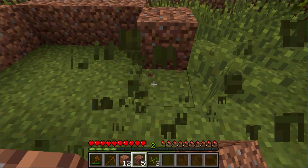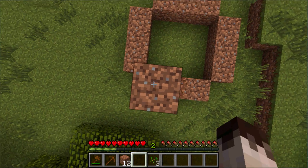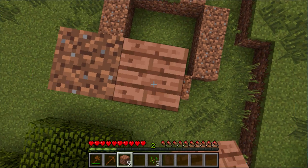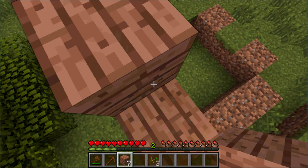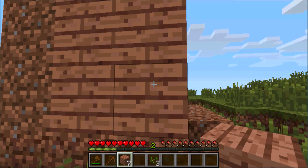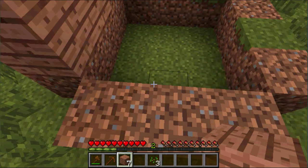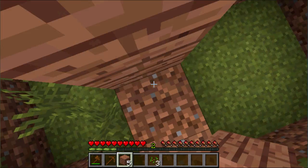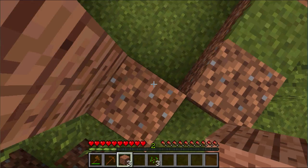Make the house about two blocks high. Also make sure the floor is at least two blocks away from anything else around you so that mobs can't jump inside your house. Don't use your wooden planks for the walls if you can help it — save them. Use dirt blocks instead since that's all you need for your first day.